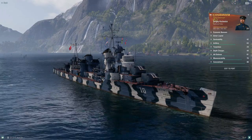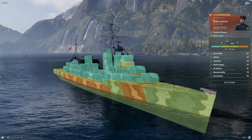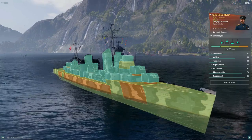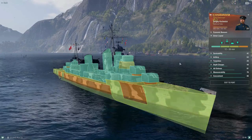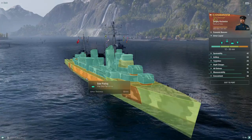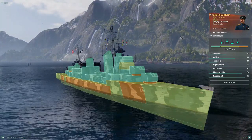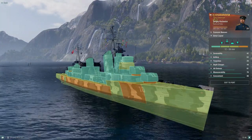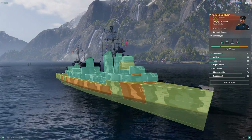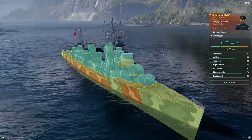Let's click on the armor layout. Compared to a lot of ships in the game, Havarovsk has so much more going on with her armor scheme compared to most destroyers. Most destroyers in the game have just the traditional 19 millimeter plating all across the entire ship including deck plating, and 13 millimeter superstructure — that is not the case with Havarovsk by any means, where you can even bounce some larger AP shells and even non-penetrations on some HE shells from other destroyers.